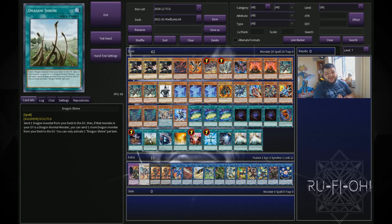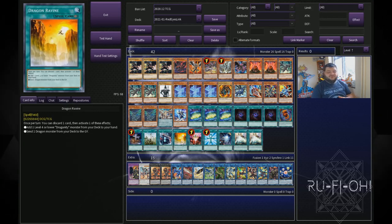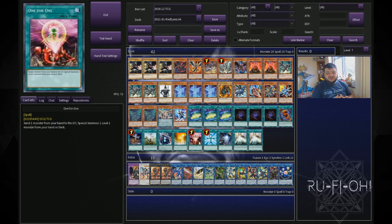We have a copy of Foolish Burial and a pseudo copy of Foolish Burial — these two do exactly the same thing, and I think one of each is perfectly fine. We have Boot Sector Launch and Dragon Ravine as our two field spells. You could run Terraforming as well, but we have ways of searching these already, so keeping the deck trim is ideal — these two do so much for your combos. We have a single copy of One for One; this will allow you to get into Halqifibrax a little bit quicker, which means you can get your plays going and build advantage as quickly as possible.